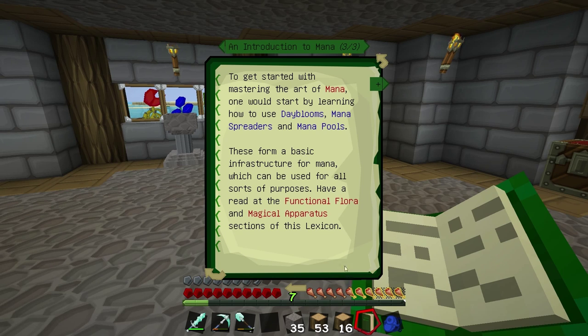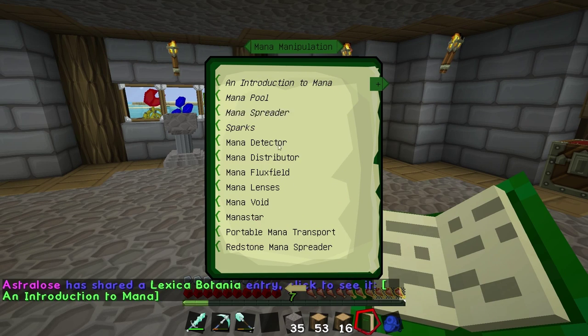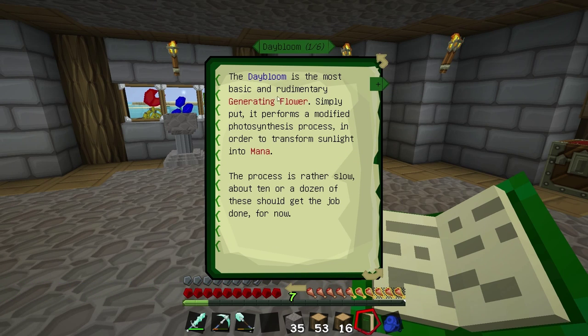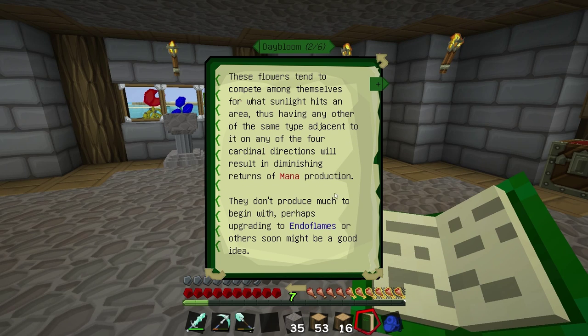We need to look at day blooms in generating flora. The day bloom is the most basic and rudimentary generating flower. It's like photosynthesis but for collecting mana. About ten of these should get the job done - ten or a dozen. Let's make a dozen. They compete among themselves for sunlight, so we want them placed in specific directions.